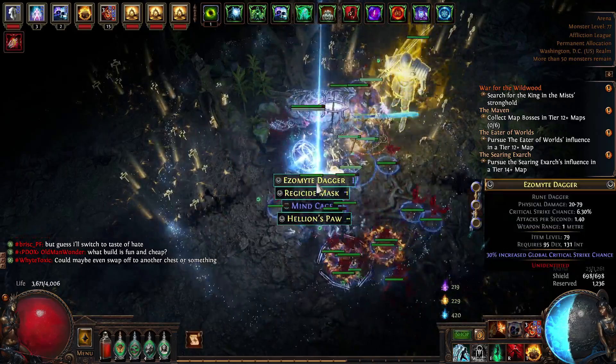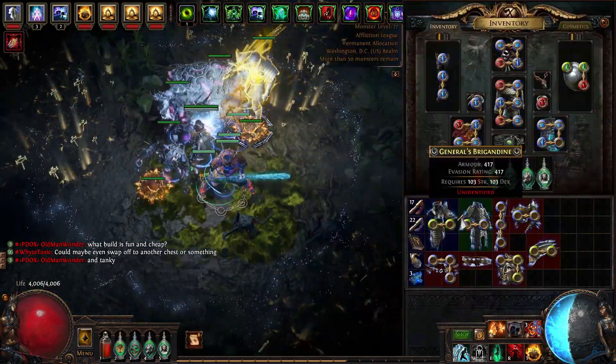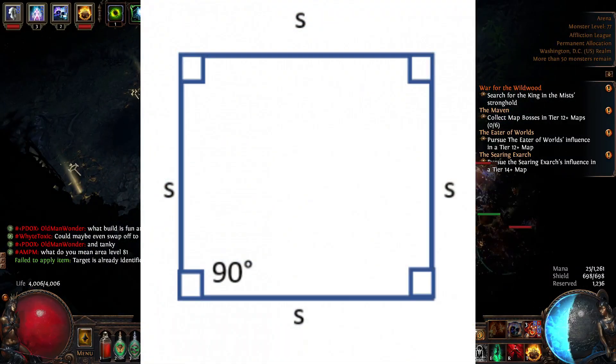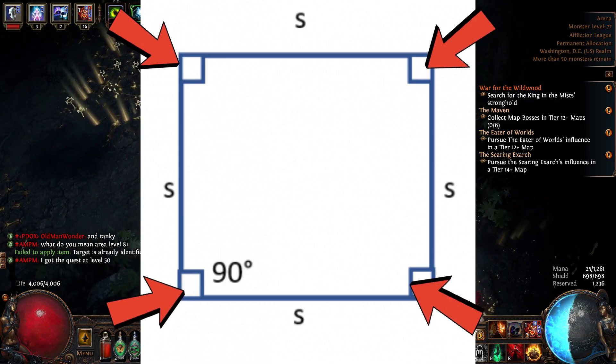Before we go into the method, we first need to understand how the Wildwood events are structured. When you load into the Viridian Forest, the map is always a square. There are always at least four events in every plunge into the Viridian Forest, and each of those four events is always located at the corners of each side of the map.